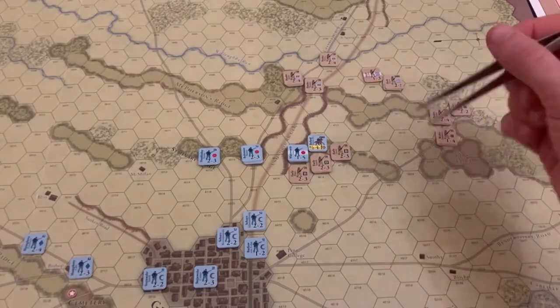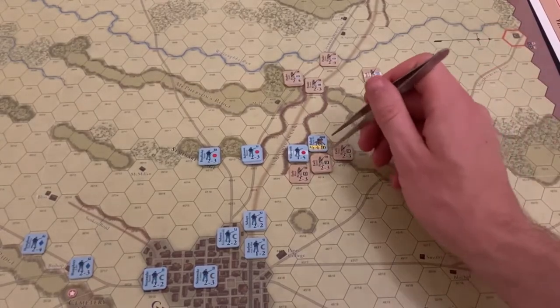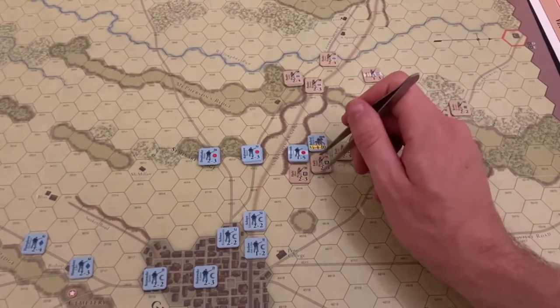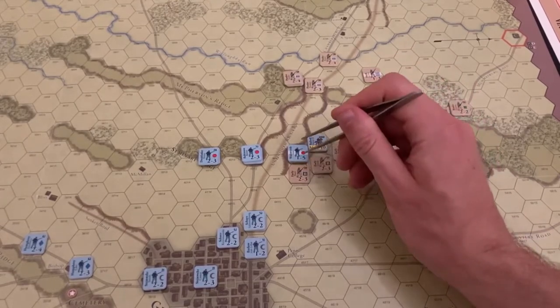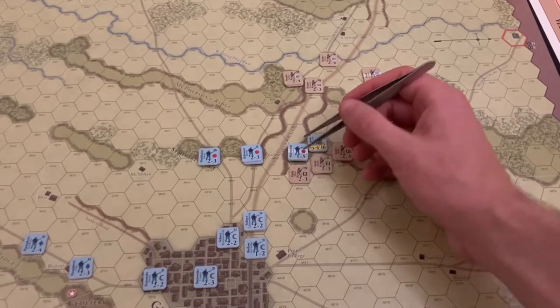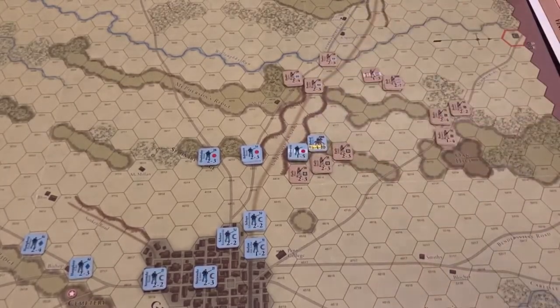Hoke's Brigade is going to be attacking Devin here, and then we've got Smith, Gordon, and Hayes taking on the remains of Wadsworth's division.